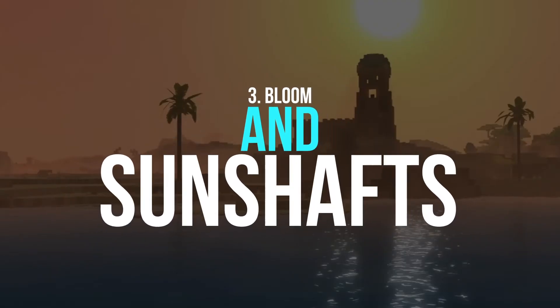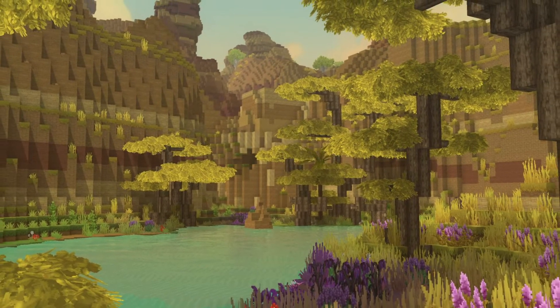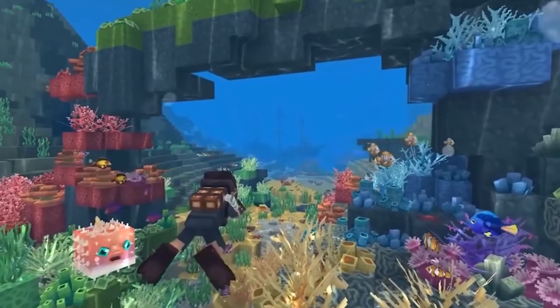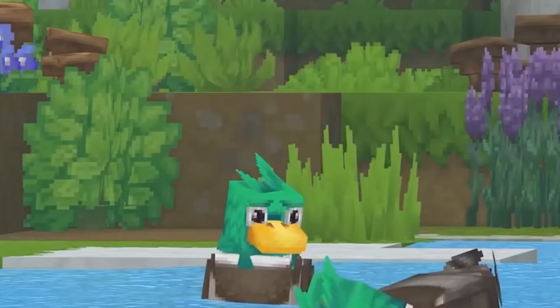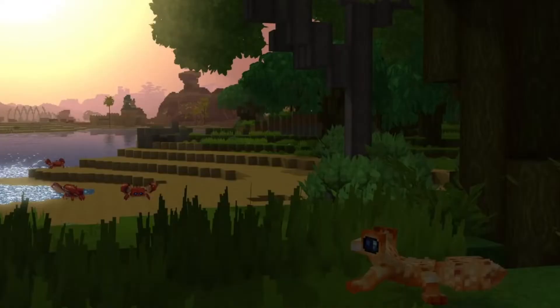Number 3: Bloom and Sunshafts. This is another amazing graphic feature that will leave you spellbound. Bloom and Sunshaft effects are another immersion-boosting addition that help bring Hytale's environments to life. Hytale is also working to include the dramatic effect when sunlight breaks into an underground environment.